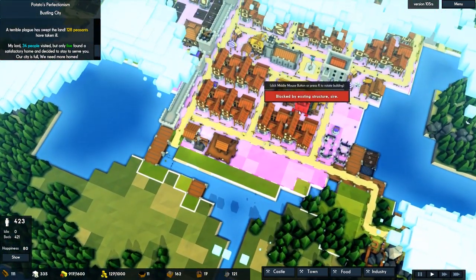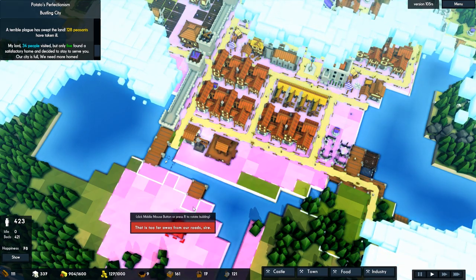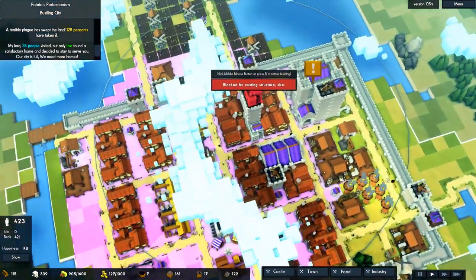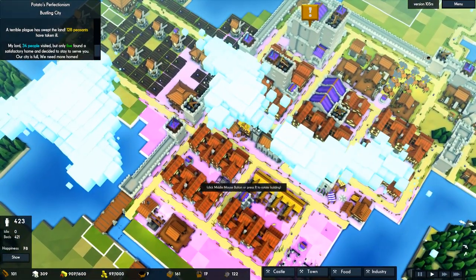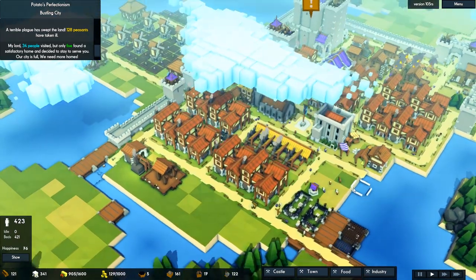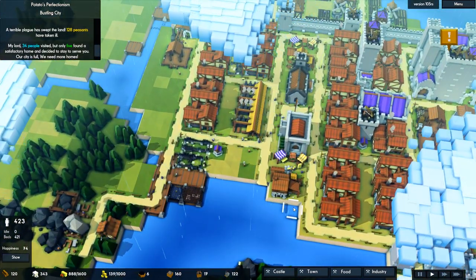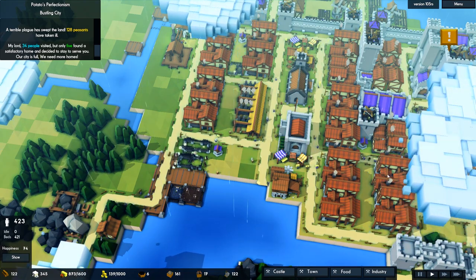What are you guys lacking? Average happiness 81 versus 90 — I think it's because those guys have a library over them and these guys don't. So let me go ahead and build a library. Put it here — it has good reach. Let me put that library over there, and then I can probably get away with putting another library here, which might capture most of these houses.